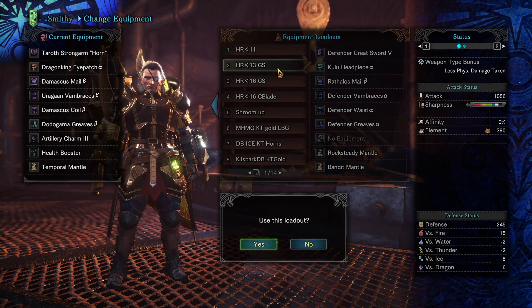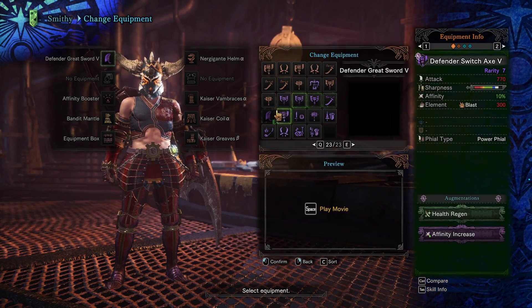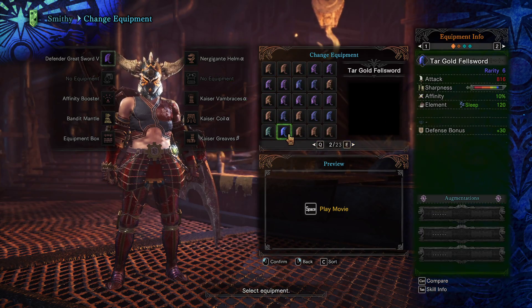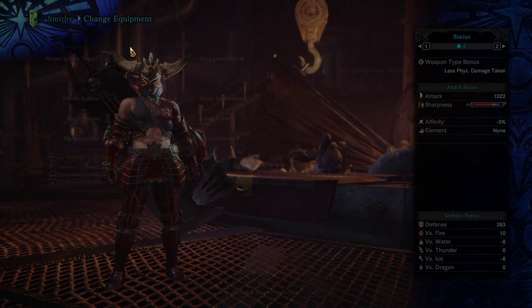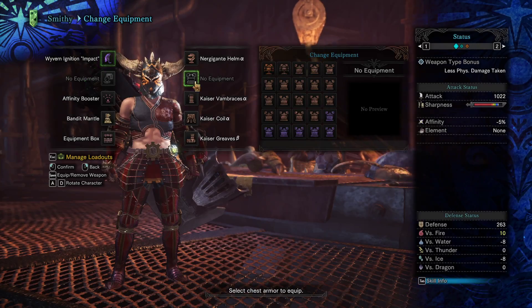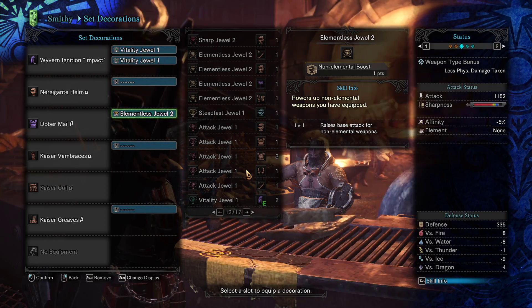Same with Greatsword. Going back to that build — Wyvern Ignition is still number one but you need the Elementless jewel; it sits at 1,070 without it. Wyvern Impact is at 1,022 — yeah, it's not as strong. Slotting in an Elementless jewel bumps it to 1,152 — big difference. Not as much White Sharpness and not as comfortable to play with, but there are more decoration slots for vitality jewels or whatever you want.